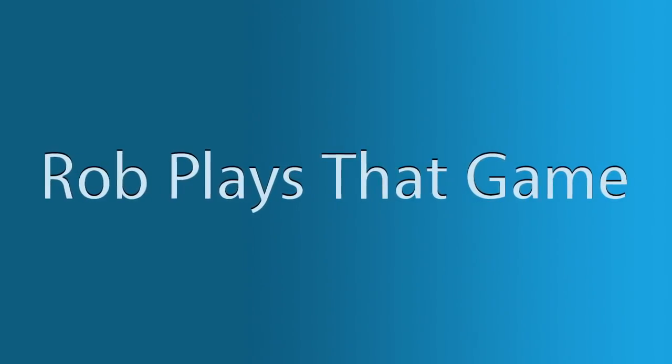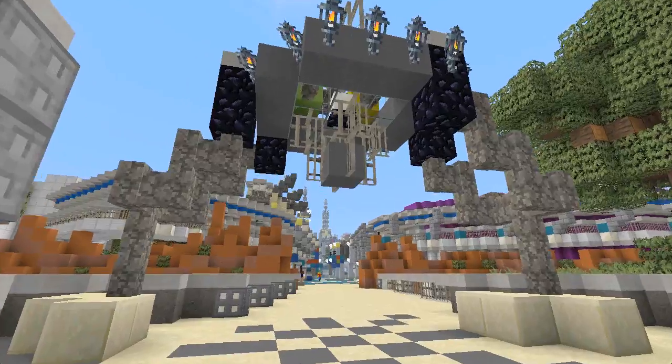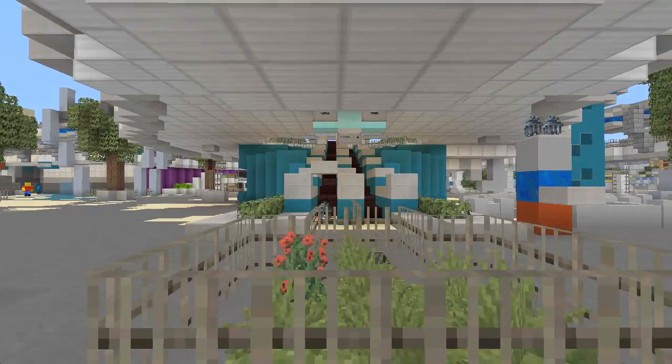Hello everyone and welcome to this week's episode of Minecraft Disney World. This week we're headed back to the Magic Kingdom and going into Tomorrowland to take a look at the classic attraction Astro Orbiter.